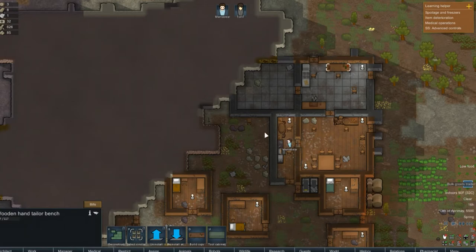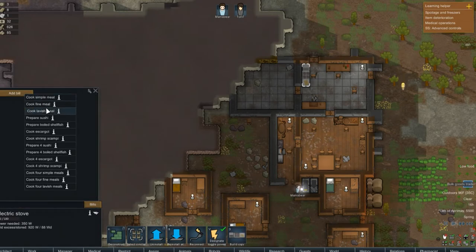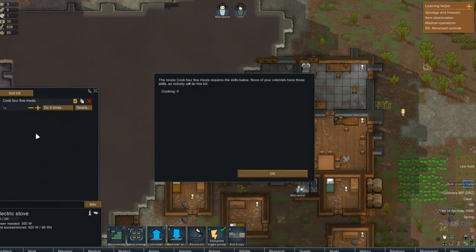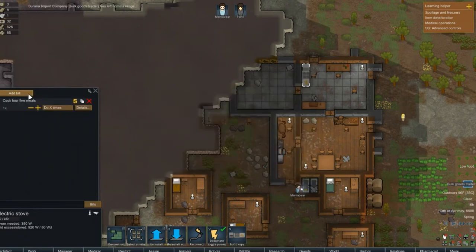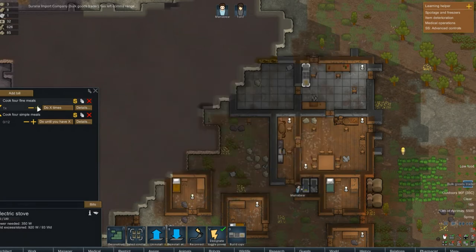I'm going to slow it down to speed one. We have a hand tailor bench. We're going to hold off on an electric stove. Let's start off with four fine — actually nobody can do four fine, so four simple — and we will do until we have 12 because we're doing four, right?